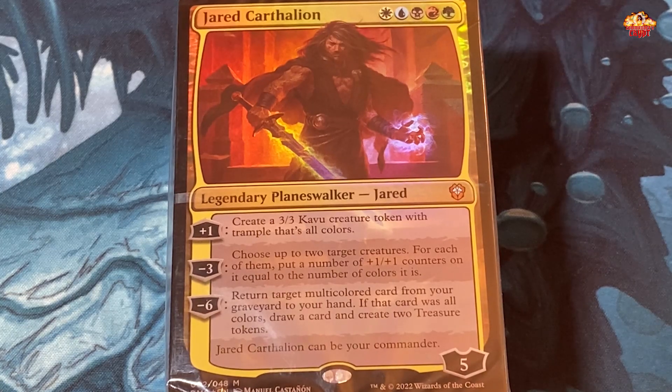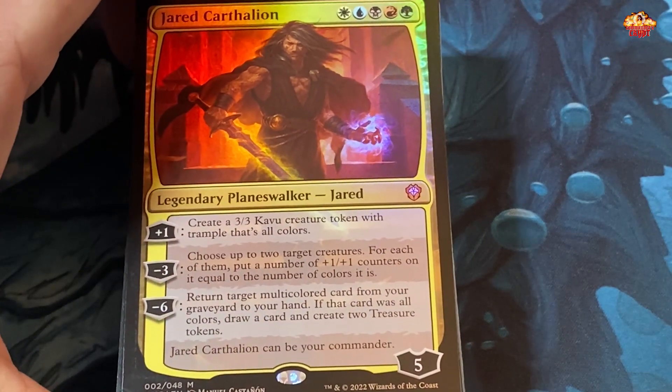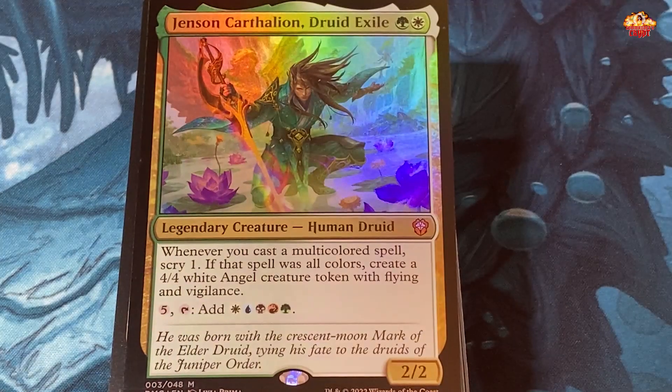Looking at this pre-con, I liked that it was five-color but I was not overwhelmed with amazingness. Jensen Carthalion — one white, one green — whenever you cast a multicolored spell, scry one; if that spell was all colors, create a four-four white angel creature token with flying and vigilance; and for five, tap it to add five-color mana. That could be good but it'll be difficult to pull off. I'm just kind of underwhelmed with this pre-con overall — it just doesn't seem to have any direction.